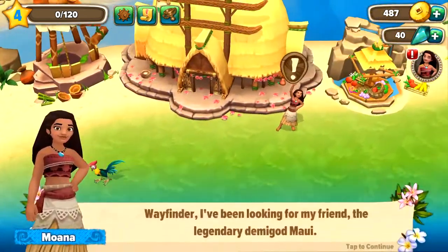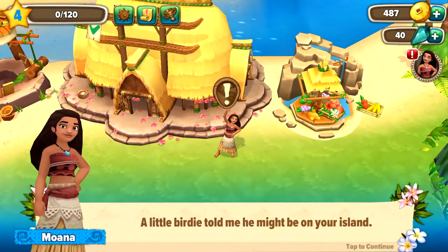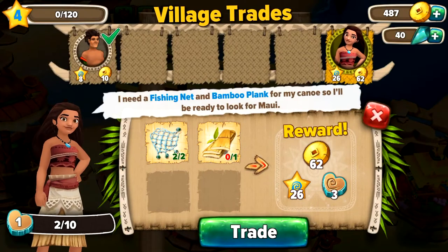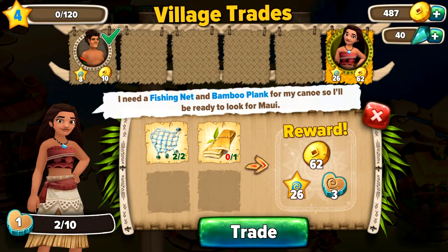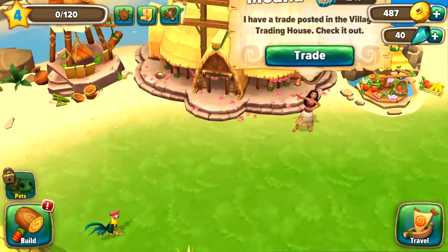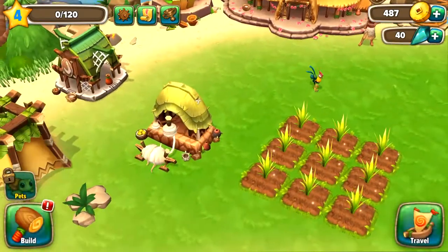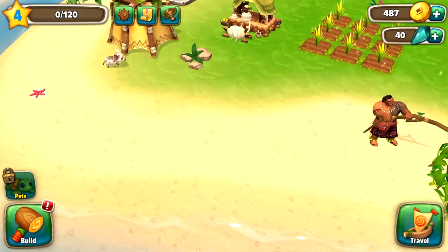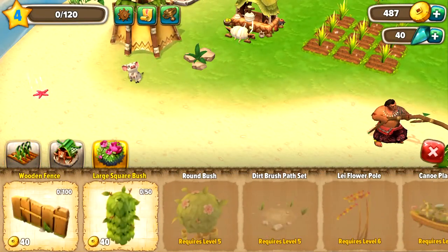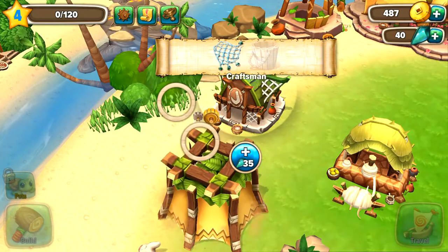'Tap on Moana's request icon.' 'Wayfinder, I've been looking for my friend the legendary demigod Maui — a little birdie told me he might be on your island, Hey Hey!' So I need a fishing net and bamboo plank for my canoe so I'll be ready to look her out. We need to get Moana a bamboo plank — I have a trade in the post, check it out. So Moana needs a plank — how do we make that?